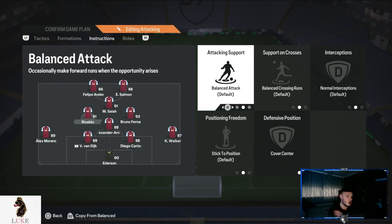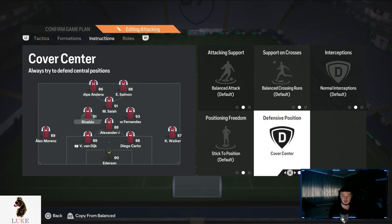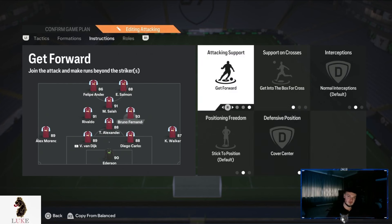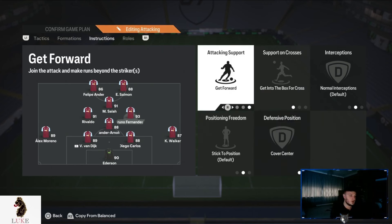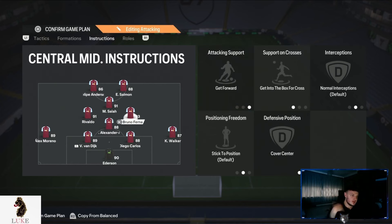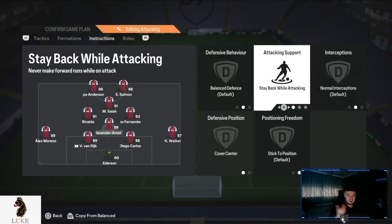My left central midfielder is on completely default settings apart from cover center. The right central midfielder is more of an attacking player — I have that player on get forward, get into the box for cross, and cover center. My right central midfielder has a lot of license to get forward and attack in the attacking third. It's very important that at least one of your central midfielders is on get forward and getting to the box for cross.